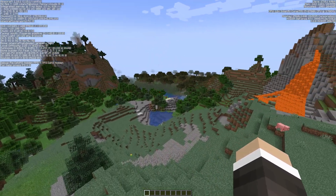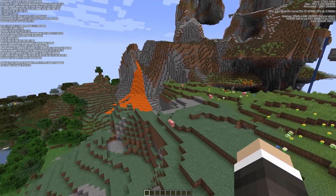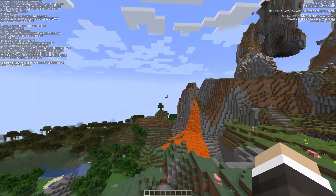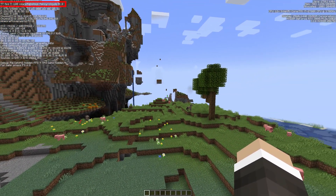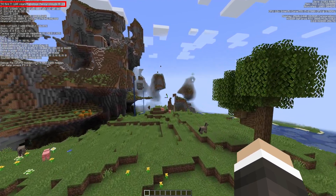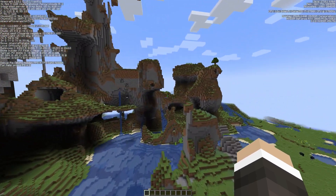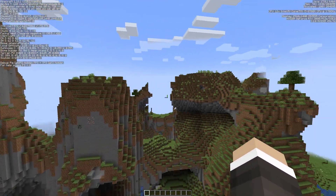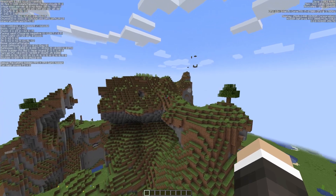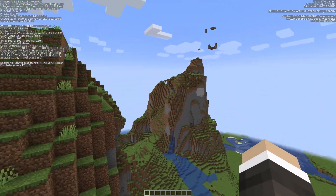I am extremely lucky — I play on a very beefy PC, it's got a 3080 in it, so even with vanilla the game is playable for me. But at the moment in the top left-hand corner you can see I'm on around about 70 frames per second. It's pretty acceptable, but if I start flying — imagine I had an elytra — you can see how quickly that drops below 60, down to 40, down to 30 if I turn quickly, as low as 11 frames per second even on a 3080.